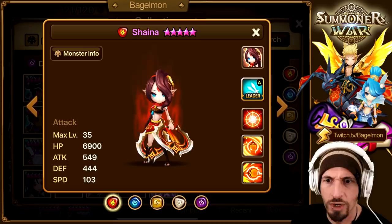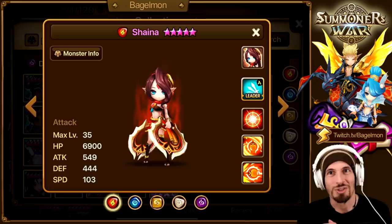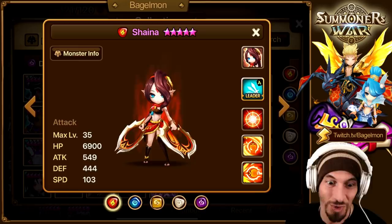You could say just ban one of them and there's your problem solved - just ban the Shayna. Unfortunately, the Shayna-Martina combo is oftentimes combined with Gianna, Nephthys, Tiana, Gany, Hathor - just other OP stuff where you're like, crap, what do I ban? Because you've got to kind of ban all of them because they're all OP.